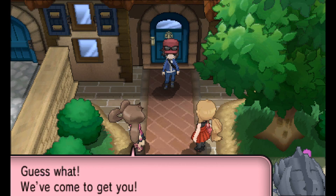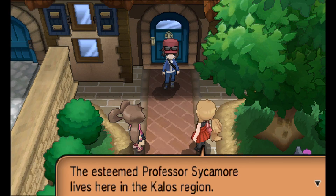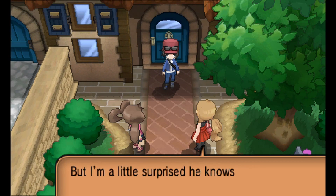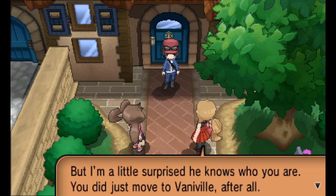This is Serena and Shauna — they're two of our rivals here in Y version. There are a lot of rivals in this game; we'll get to that.